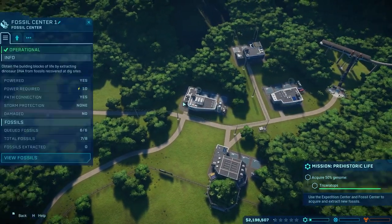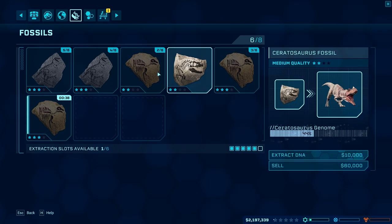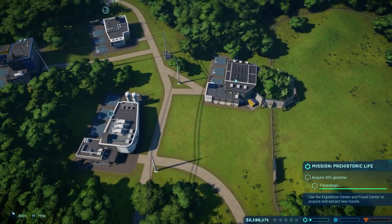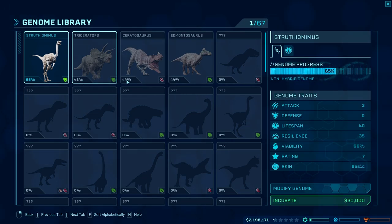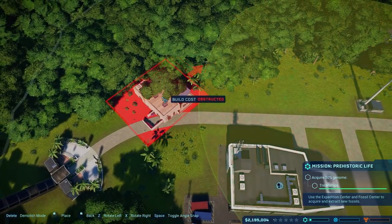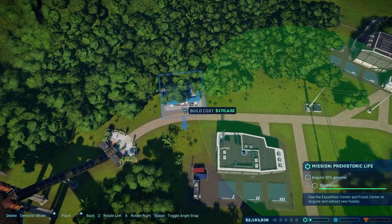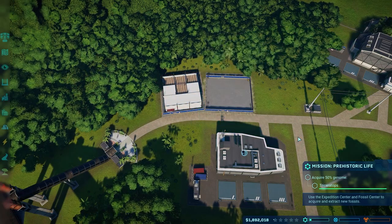We want Triceratops because we're trying to get 50% of the Triceratops genome. It looks like we got some good fossils too, because they're also rated by stars — the higher stars are going to give you more of the genome. We already have 48% of the Triceratops genome. Is there anything for guests? Let's go ahead and place down a fast food restaurant right at the entrance. We want it close enough to the power so I don't have to place new power. And then how about a gift shop right next to it — we'll start our little Main Street area.